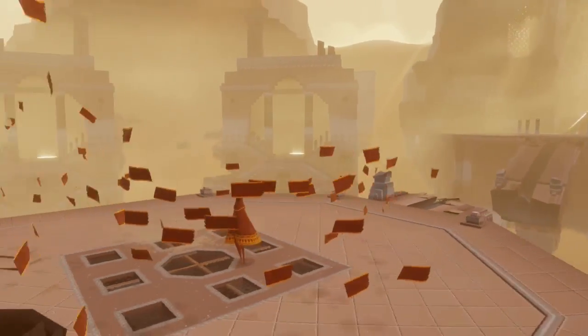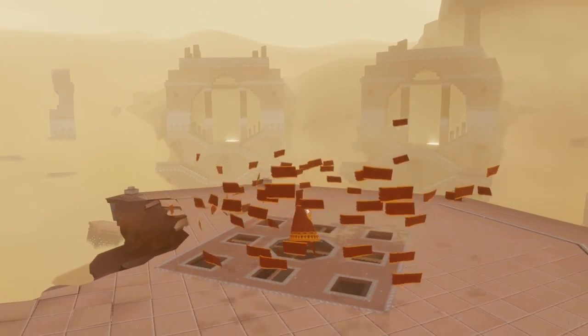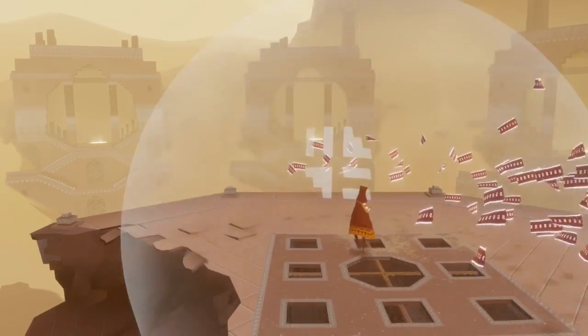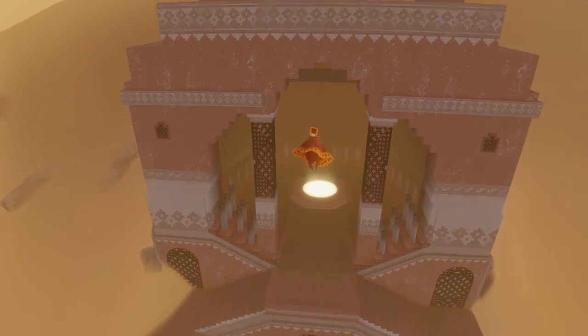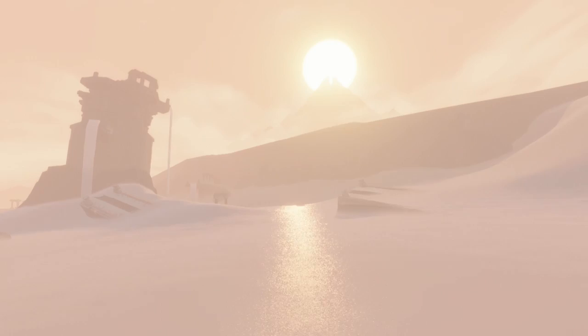When you select chapter select, you'll spawn in this area near the start of the game. It has five glowy platforms which are the actual chapters. For the Adventure trophy, select chapter two — that's the second platform from the left. Just fly on over there and sit on the little glowy circle.